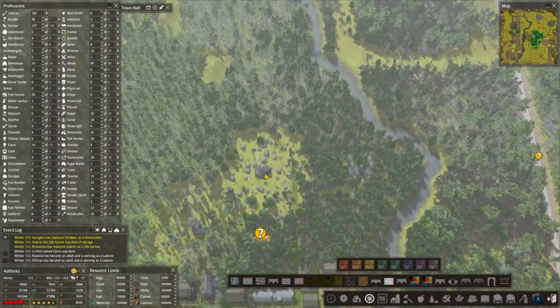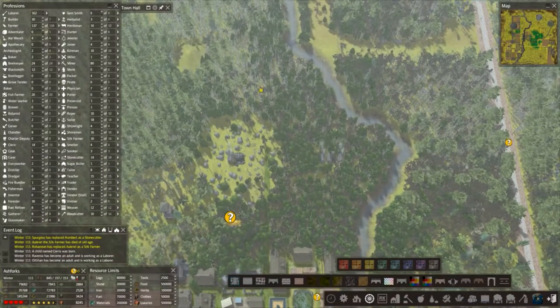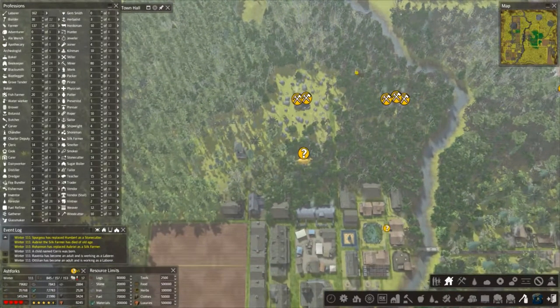We've got our stone quarry so we don't really need this guy anymore. I'm getting a bit sick of all these trees spreading around the map so let's just destroy that and get rid of it. We did have a bout of yellow fever which cooled a lot of our guys, which helped a little bit with food production.